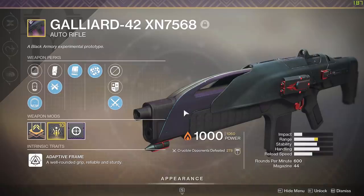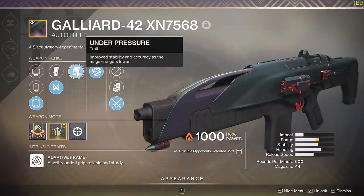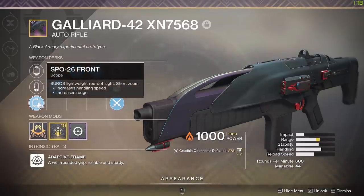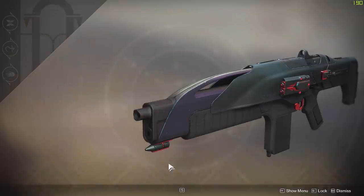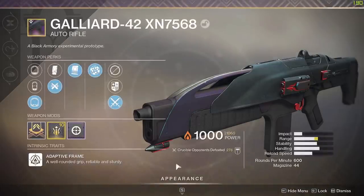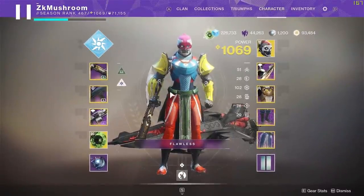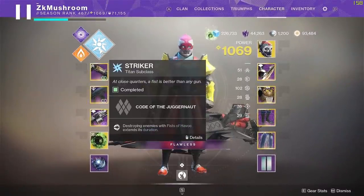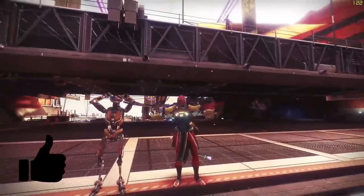I was actually surprised to see that I got a god roll on this weapon — I never used it. We got Rangefinder, Under Pressure, Ricochet Rounds, Spoke 26 front scope, definitely the best one in range. Master this gun looks pretty bad but it's actually really good. It's a 600 RPM, so we're gonna use this gun with the Astral and the Striker and let's have some fun.